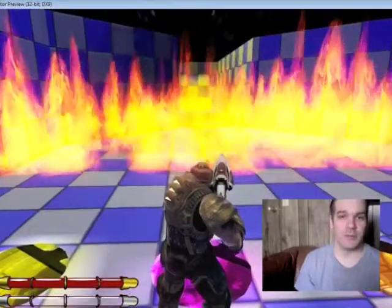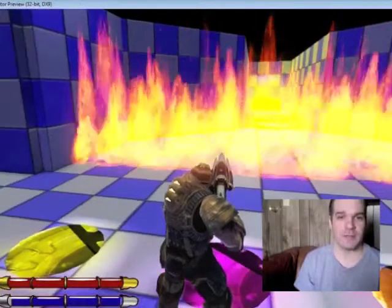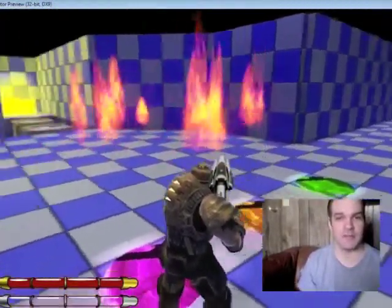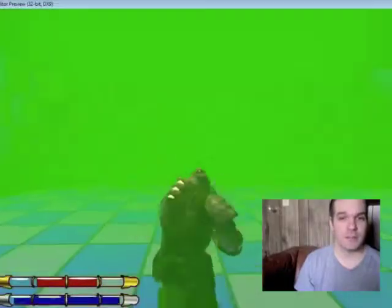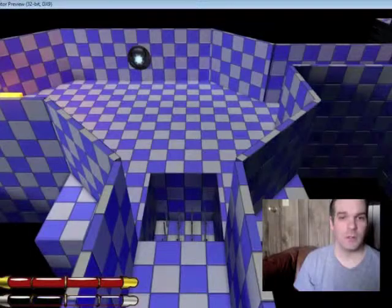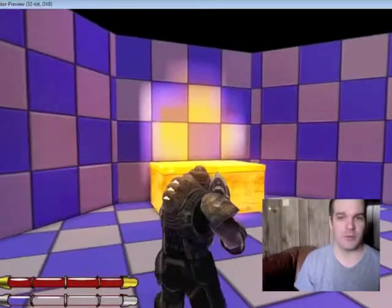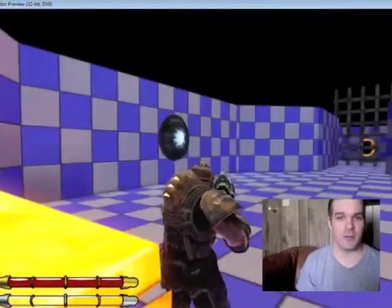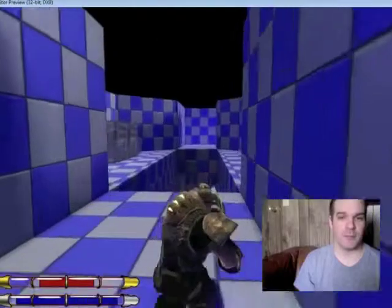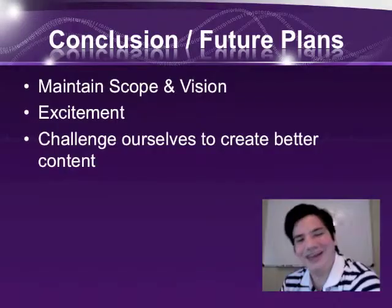Players will be able to utilize magic spells to directly interact with harmful hazards, such as having the ability to extinguish deadly fires, such as these. Players can use magic to interact directly with traps, and will be able to interact with certain objects in the world in order to solve puzzles within the environment, as seen here. Upon player death from interacting with the world, players are respawned at checkpoints.